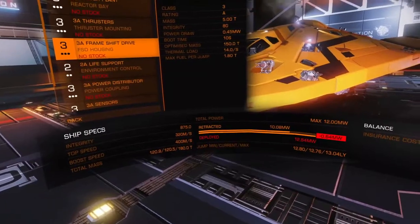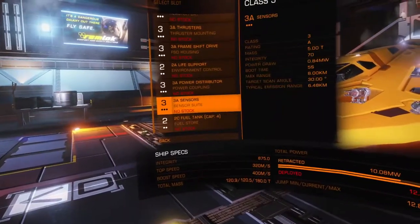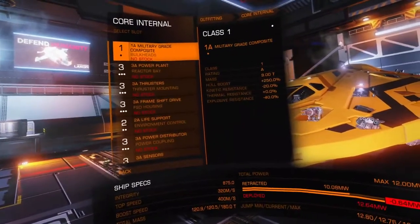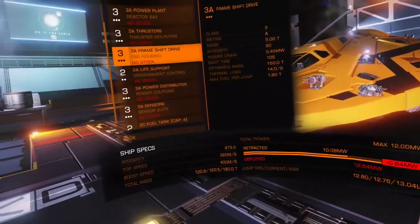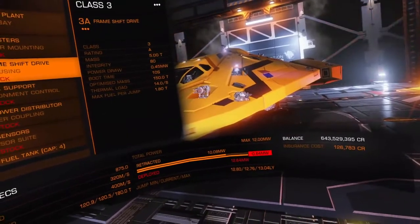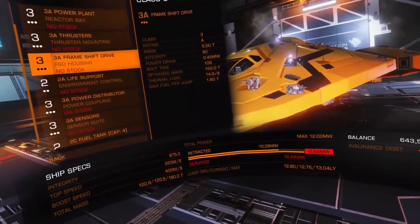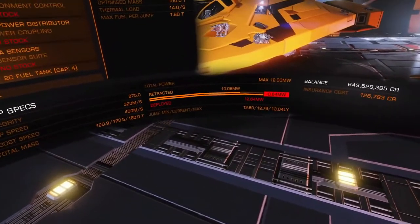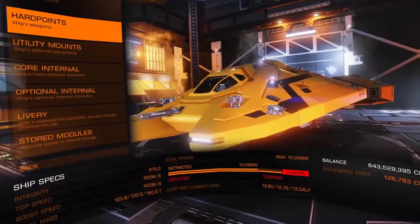'D' rated is always the least massive — the lightest module — so explorer builds end up with D-rated everything. I often fit D-rated sensors and put a long-range scanner mod on them. 'E' rated is what your ships come with stock — the lowest grade, typically lowest energy usage, but not much reason to stick with E-rated modules. For the most part you'll upgrade those. Next: the largest hard points should be intended to damage hull.